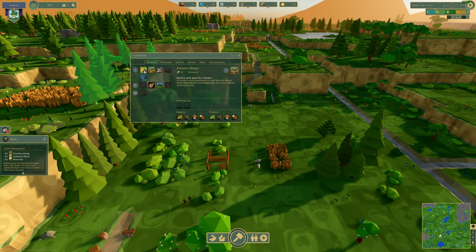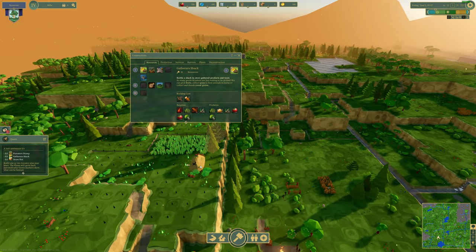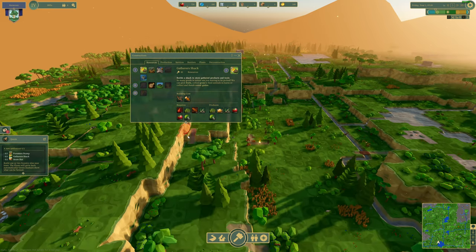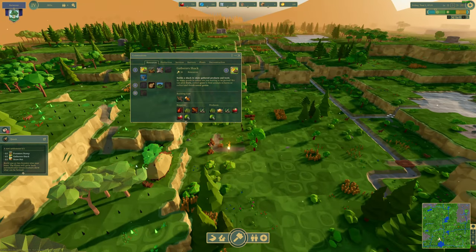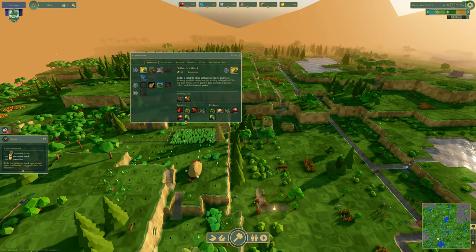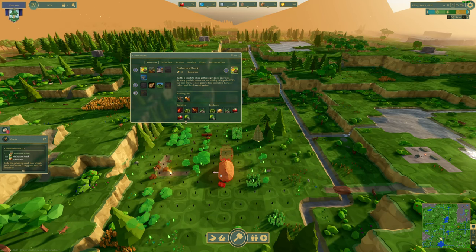Then we need a gather shack, I presume to gather. How do they get up here? There's a bridgeway down there and a bridgeway there — they'll have to walk around quite a distance to get here. This would probably be where I'd want it, but let's just put it in the starting area for now and see if that's enough.